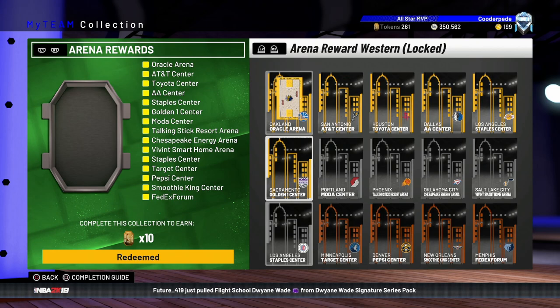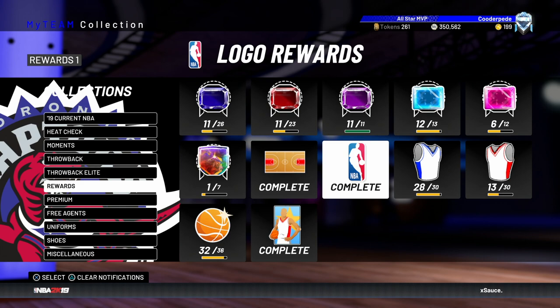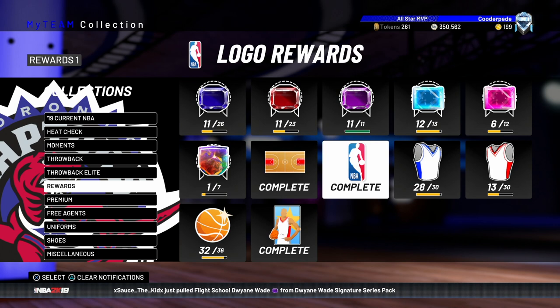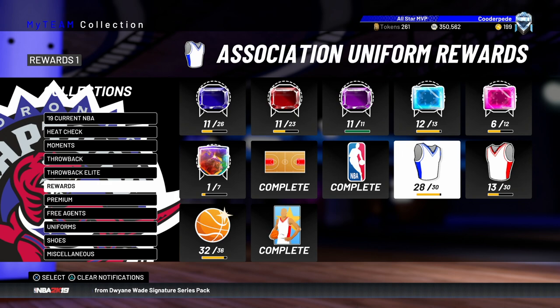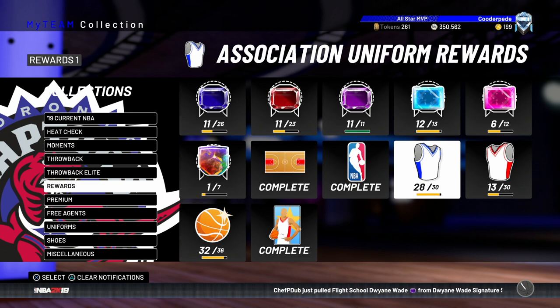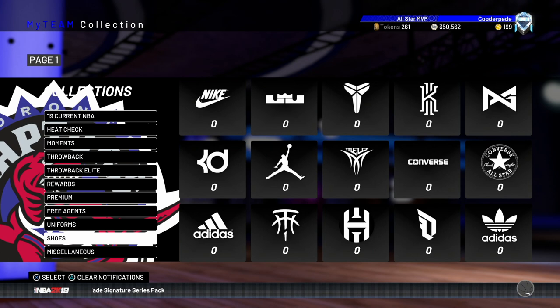There's more token rewards tied to domination in the collections. You get 20 tokens for the arenas East and West, 20 tokens for the logos — that's 40 tokens for those two. The associations give another 20 and 20, and the icons give another 20 and 20, so that's 80 extra tokens just for completing domination. I sold these off at the start of the game when they were valuable, but I'm now buying them back to collect those extra tokens and get myself closer to the Galaxy Opal board.